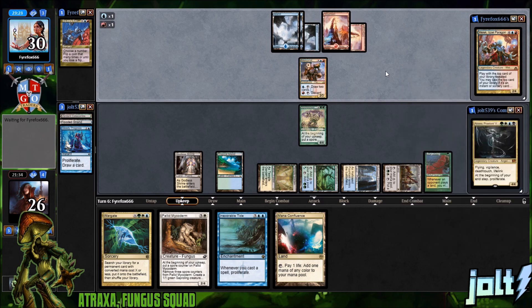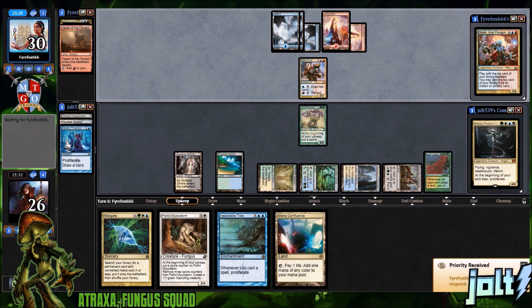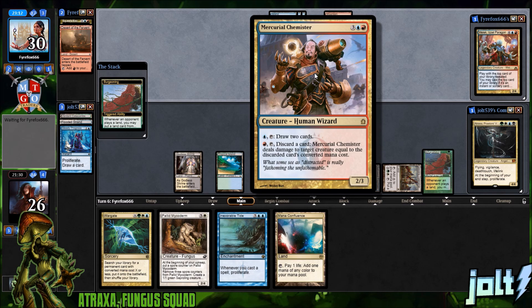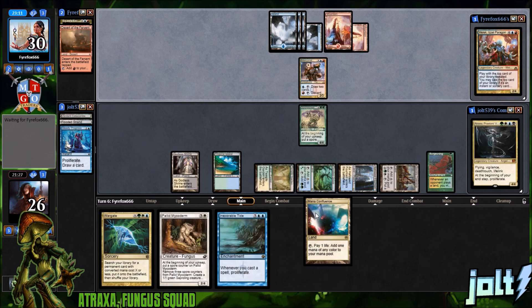Our opponent only has three cards in hand, so that's fine. They're cycling a Desert of the Fervent. Hopefully their hand isn't that active right now. They do have the Chemister out — they can pay one blue mana and draw two cards, so that's something they can go for. Let's get the Mana Confluence down.